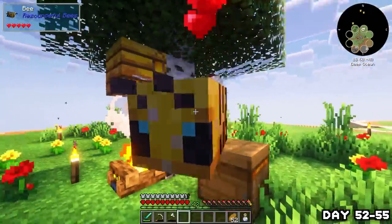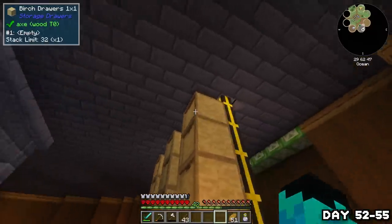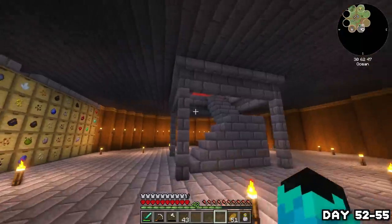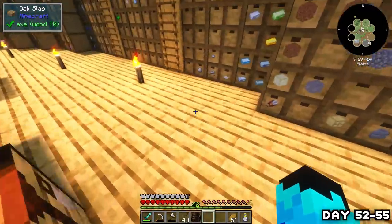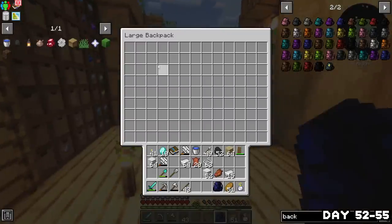Over the following couple of days I bred more bees and gave them more flowers, as well as adding an automated way to get dust, sand, and gravel without really having to do anything myself — really useful for keeping the auto sieves running. I also treated myself to a backpack and fully upgraded it, which just makes moving things around so so much easier — just look at the sheer size of this thing.